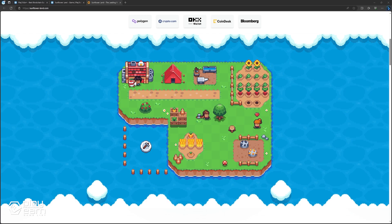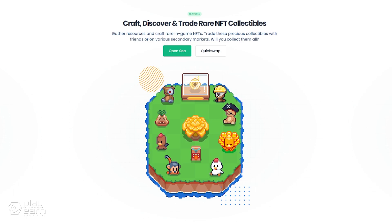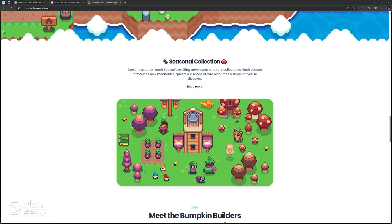You can trade these NFTs with other players or on various secondary markets. You can also use them to complete deliveries at Pumpkin Plaza, dig for treasure at the beach, mix potions in the woodland, and more. Sunflower Land is constantly evolving and introducing new features and mechanics. Each season brings new adventures and challenges, along with rare resources and items only available that season. The seasons are Witch's Eve, Dawnbreaker, and Solar Flare.